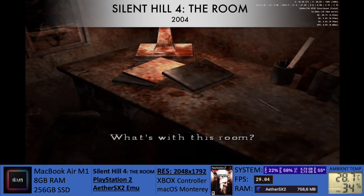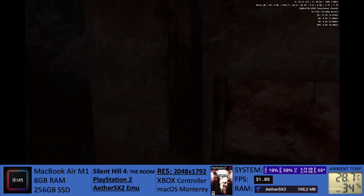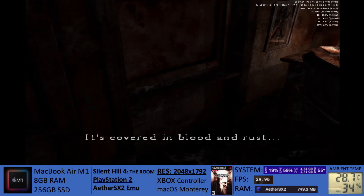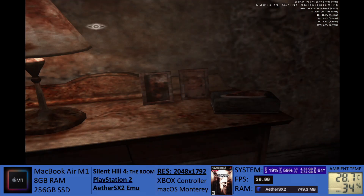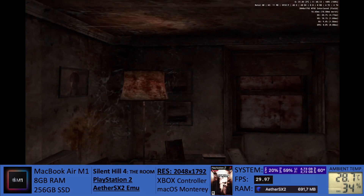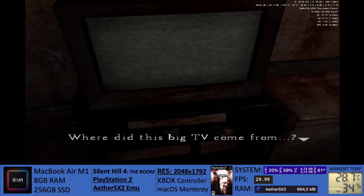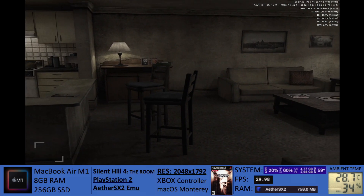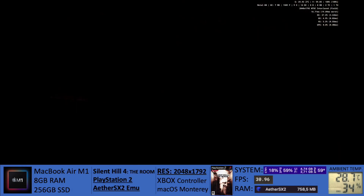Last but not least, one of my favorites — Silent Hill 4: The Room, released in 2004. Once again for the PlayStation 2. Same resolution, 2048 by 1792, and it's basically the same as the previous three games. CPU running at around 18 to 20%. The amount of RAM the emulator is using has dropped to the high 600s, anywhere between 700 and 750 megabytes of RAM, which is still very low.